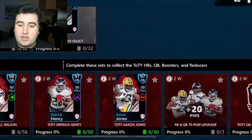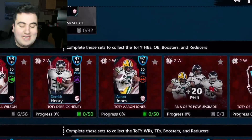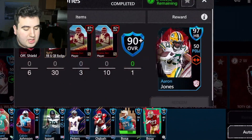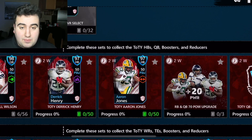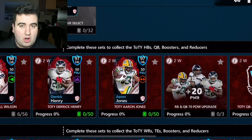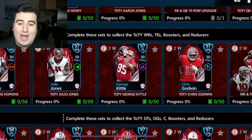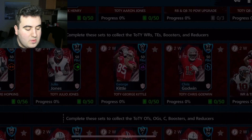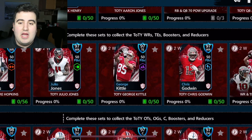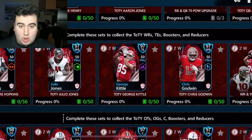Let's break down what players we have in store. We have a 98 overall Russell Wilson at QB, 97 overall Derrick Henry at running back, and Aaron Jones. Russell Wilson had an MVP-style year and deserves that card. For wide receivers we have DeAndre Hopkins, Julio Jones, George Kittle, and Chris Godwin. George Kittle is the tight end, and all the cards have a cool animation shooting up on them, which is pretty dope.